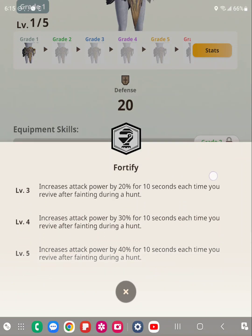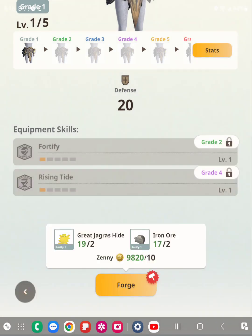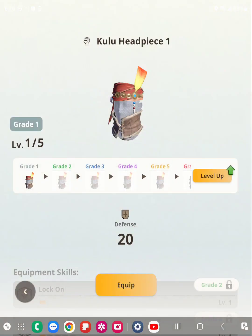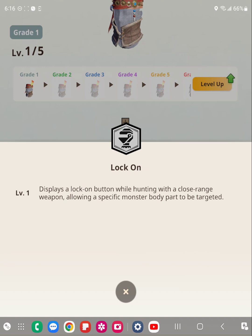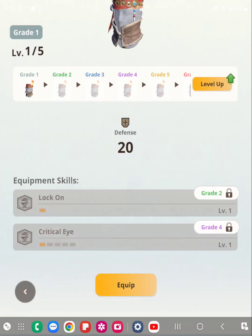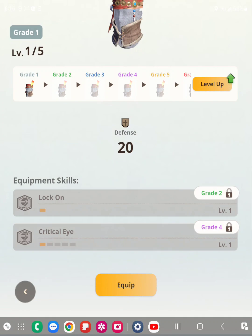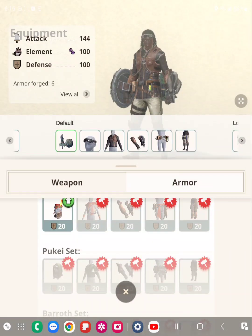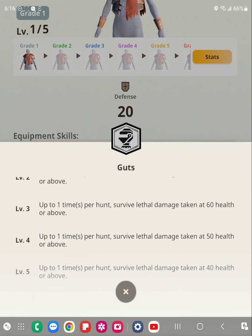So for me, I would mix — I like the Kulu set here. Once I can get this to level 2, it does something called Lock On, which helps you to target a specific body part of the monster. At grade 4, it does Critical Eye, which increases your affinity by 40%, and you know that will be a damage increase. Guts is another interesting one that helps you survive when you've gotten a lethal strike at 40 health or above — so if you're at 40 health and above and it does 41, there is a chance for you to survive.